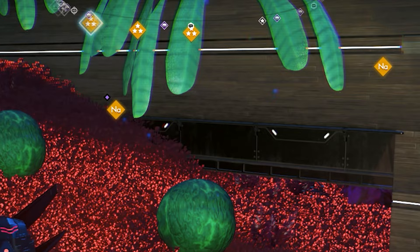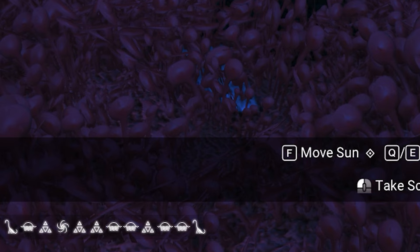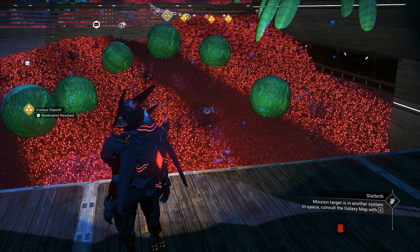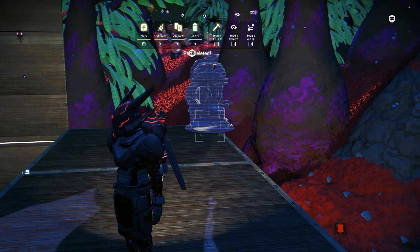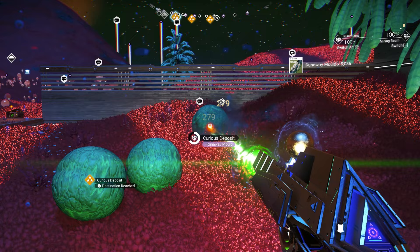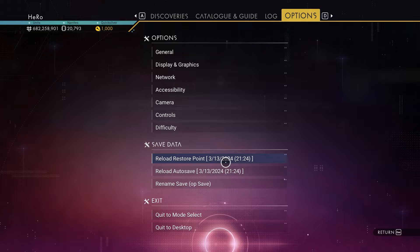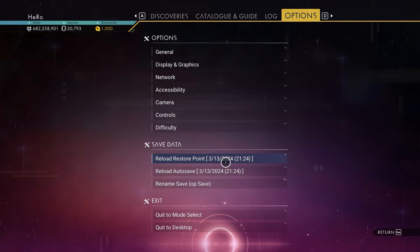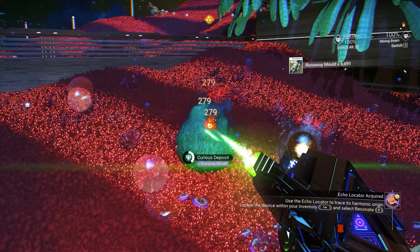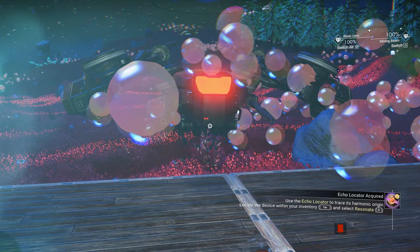That's the runaway mold — this planet has almost a hundred bases. You can see how many bases are ready, and the glyph is right here. It's inside the Euclid Galaxy. Most of us know about the runaway mold, but what's the idea here? We don't need the refiner anymore. The goal is to get as much runaway mold as you can — about 50 stacks. After you collect them, create a save from your ship and reload. When you come back, the runaway mold will respawn. You can also go far away and come back, or teleport to another base and return.